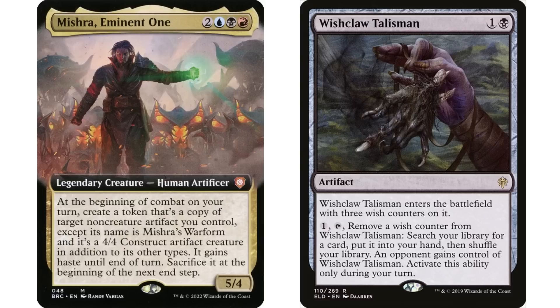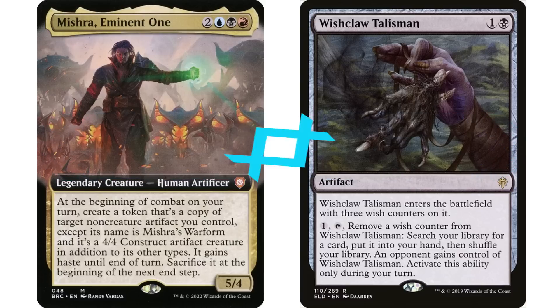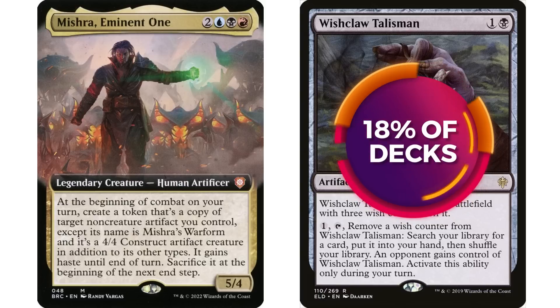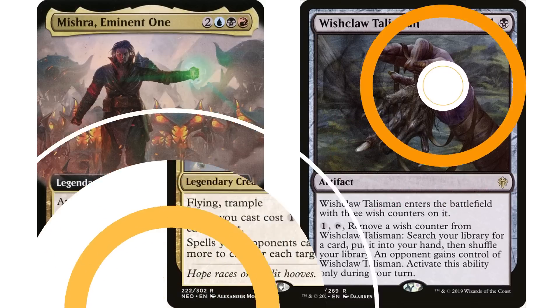What will actually happen is: you create the token copy, tap it to tutor for something, give it to your opponent — and it's not going anywhere. Your opponent now gets to use it on their turn. It's still working essentially like a normal Wishclaw Talisman. That said, there can be some politics here — maybe you make a deal with an opponent where you're constantly creating those Wishclaw Talisman copies every turn, using it yourself, donating it to them, and they give it back. It's currently in 18% of all Mishra decks, but I think a lot of people think it gets sacrificed before opponents can use it — and that is not the case.